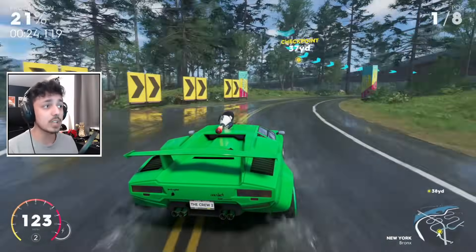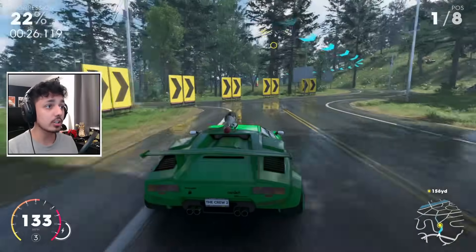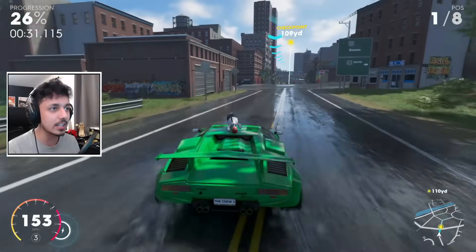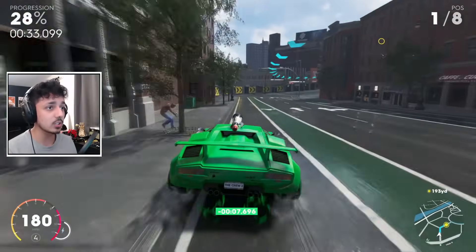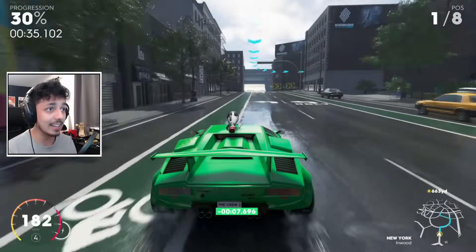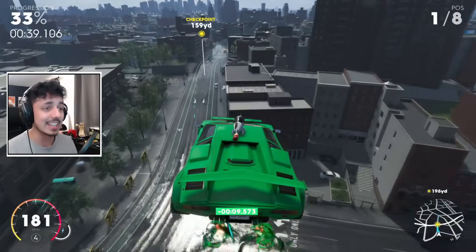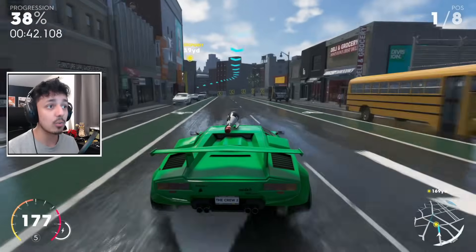Once you've turned around, go straight in between the tree and the rock, aiming for that checkpoint. Then stay left to go wide, but again stay left because you can most consistently hit the landing if you stay left on that ramp.